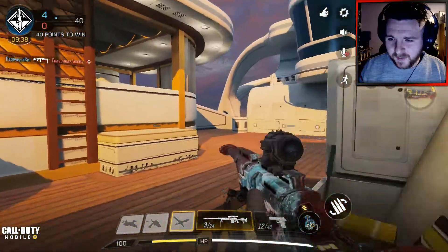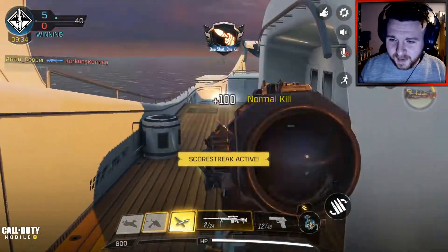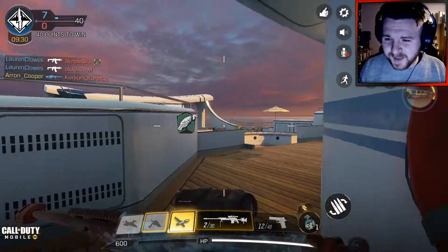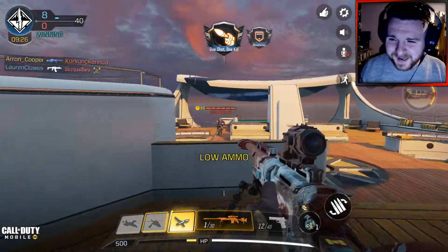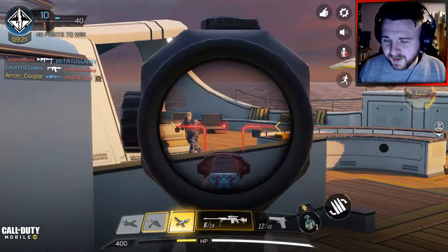I haven't dropped a nuke with a sniper rifle in Call of Duty since Modern Warfare 2 — and trust me, that was back in the day. So I thought to myself the other day: can I drop a nuke with a sniper? Can it be done? Only time will tell, my friends.